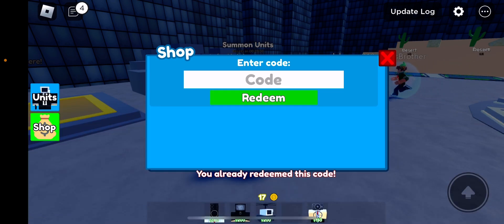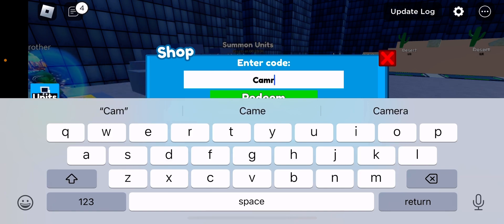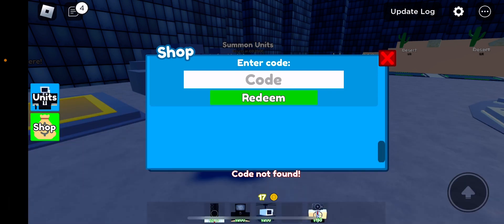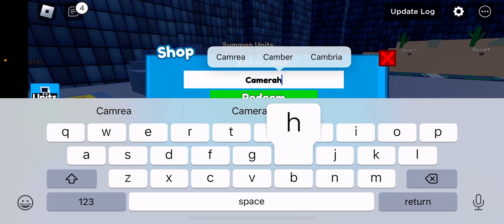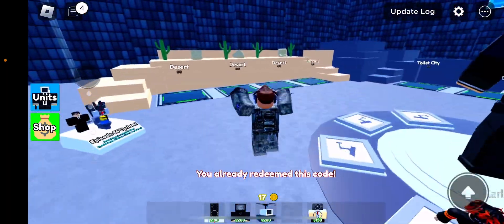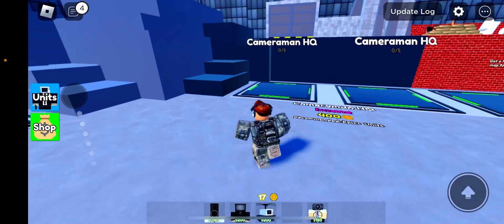That should give you 200 coins — I've already redeemed these. The next code is 'camera heli,' and those should give you about 200 coins each, so you'd get around 400 coins total from both codes.